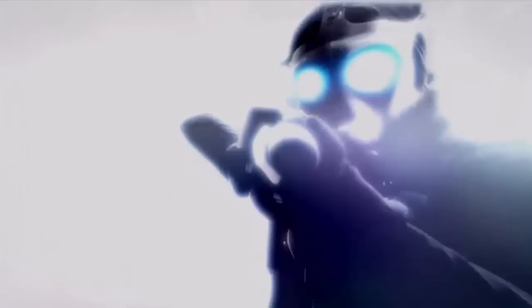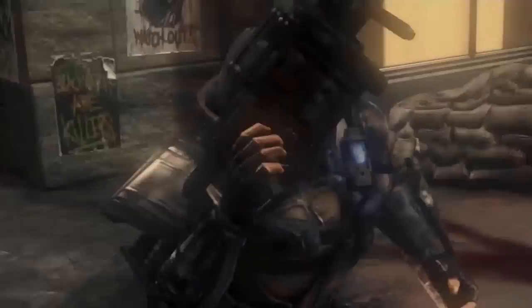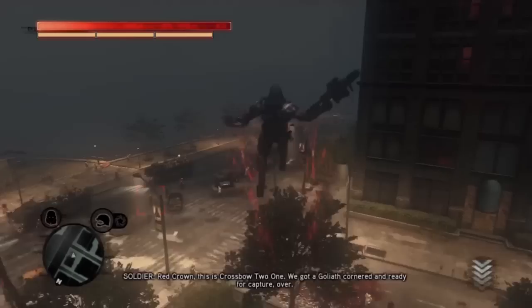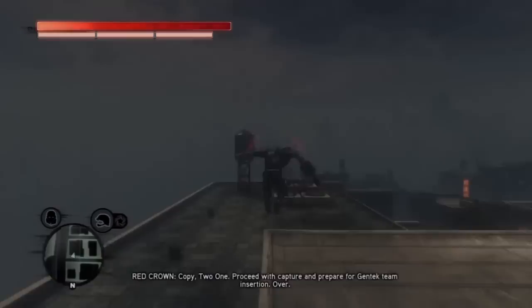Is that it? Infected salvage. Let's do it. Red Crown, this is Crossbow 2-1. We got a Goliath cornered and ready for capture. Copy 2-1, proceed with capture and prepare for Gentek team insertion. Copy that Red Crown. Capture a Goliath — this I got to see.